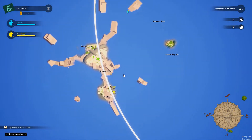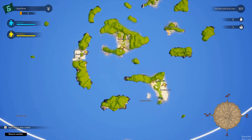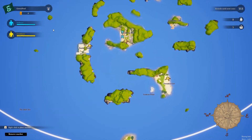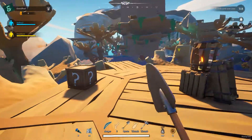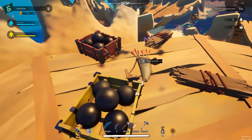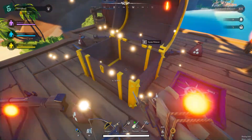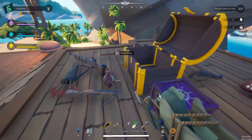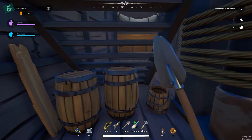Now that you know how to sail the ship, you better navigate to some islands and get some loot. Use the map by pressing the M button and right-click on an island near you to set a marker. On the islands, you can find weapons and resource crates that you need to smash open to get the loot. You can also look for treasure chests that contain rare weapons and loot. When you're done looting, you can teleport back to the ship by holding Q.